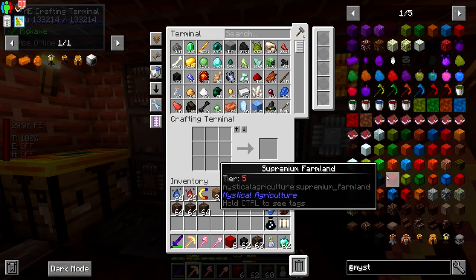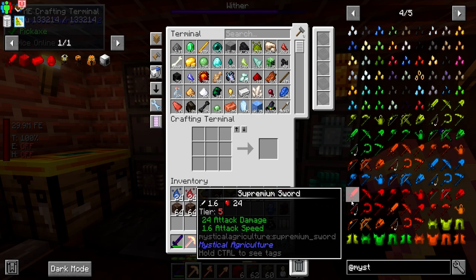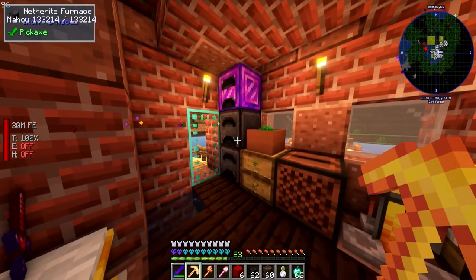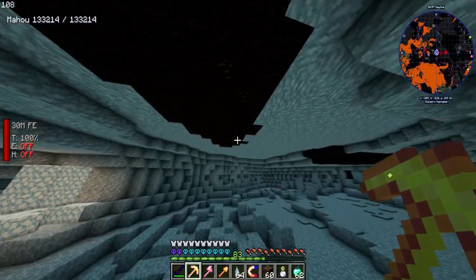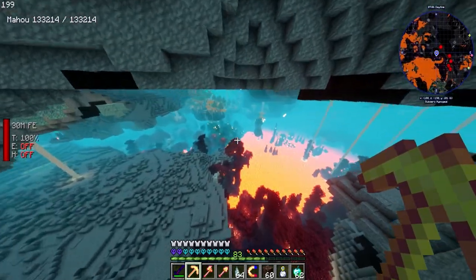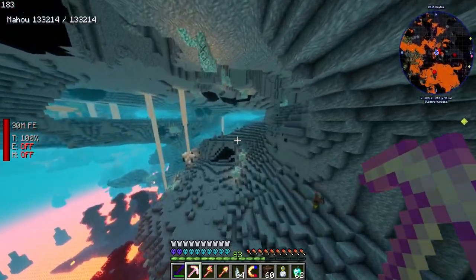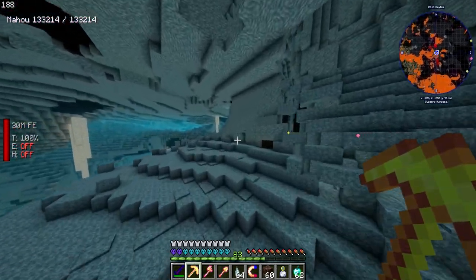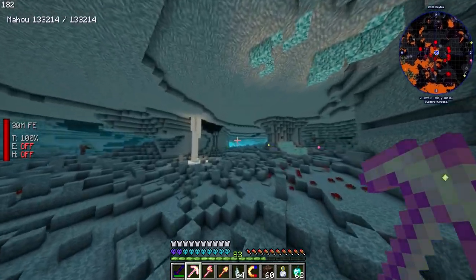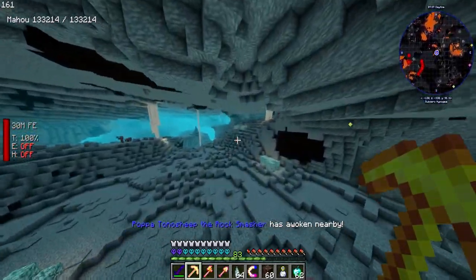The Supremium Sword gives us 24 hearts of attack damage — that's what we're working on today. We're out of Prosperity Shards, but Fortune Five is absolutely crazy for mining them. If you have the ability to work your way up to Fortune Five, I highly recommend it — you do that by combining enchantments in a simple anvil. I find some Prosperity ore: 16 from one block, then 36 from another — we got about 20 from just one block, which is crazy good.